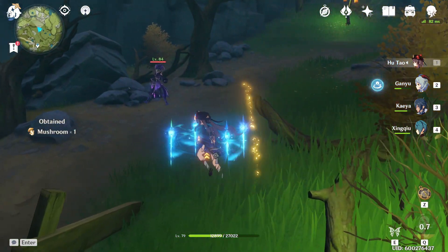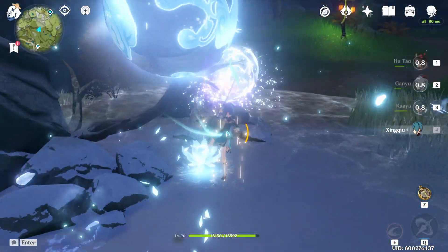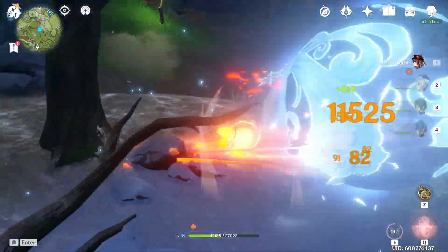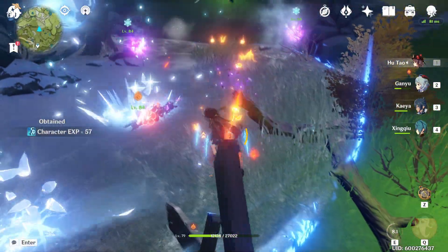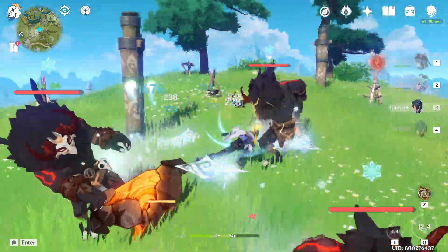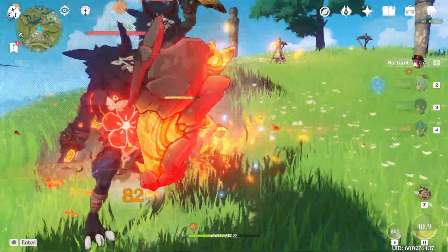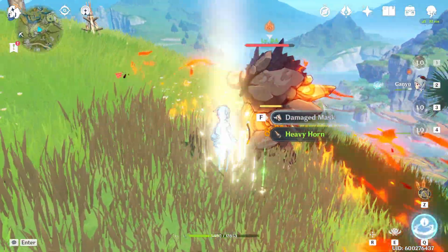With her passive active, her charge attacks are going to do 11% more damage with a pyro goblet. Without her passive, it's going to do 17 to 18% more damage. With no bonuses at all — removing the Crimson Witch set and the 33% from her passive — we are going to deal 21% more damage. So this damage gap is increasing as you remove more and more damage bonus from your build. The most common damage bonuses are the 33% from her passive, damage bonuses from artifact sets, or a passive effect from your weapon.